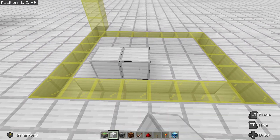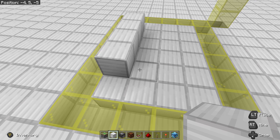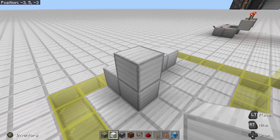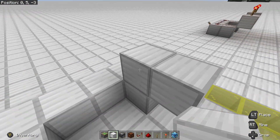To begin, place down four blocks. Place one in front of it and one on top. Place a block in front of this one and delete the temporary block. Repeat for the other side.